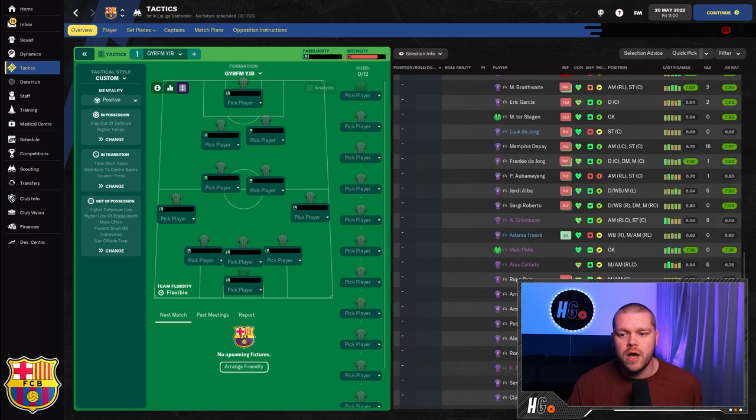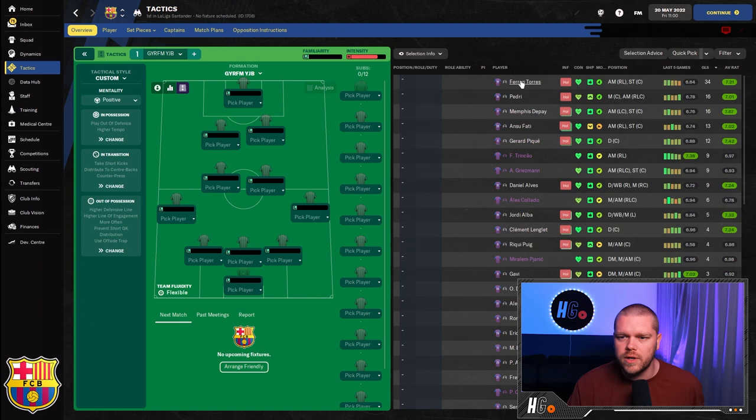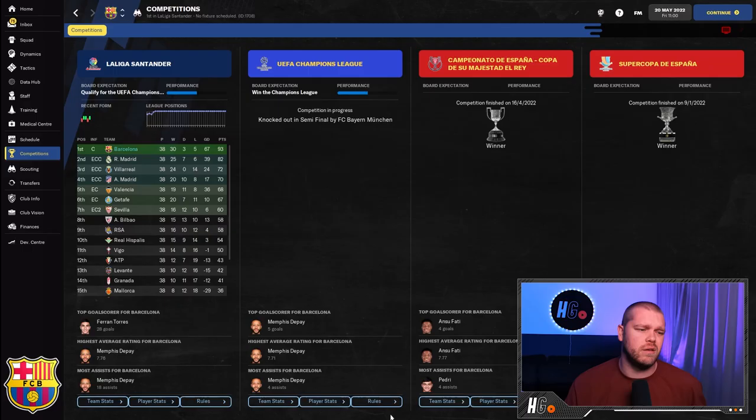The first test we ran was with Barcelona. As you can see, 34 goals for Ferran Torres, good goal returns for Pedri, Memphis Depay, Ansu Fati, and even Gerard Piqué getting in on the goals. In competitions, they won La Liga, reached the semi-finals of the Champions League — knocked out by Bayern Munich — and won both the Copa del Rey and the Supercopa. A very good return for Barcelona.